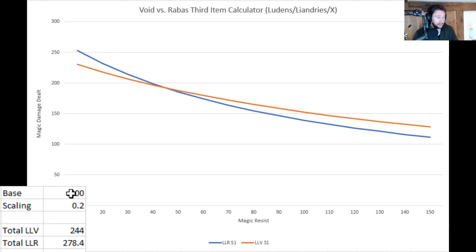The base damage here is 200 — we've got to take into account any base damage that comes from the ability. Then we take into account the scaling, which is that little blue number in brackets next to the ability, usually something like 65% or 40%. Right now it's set to 20%, so 0.2 is the decimal version. It's going to give you the total flat damage in the Luden's, Liandry's, Void Staff build and the Luden's, Liandry's, Rabadon's build — the LLV damage and the LLR damage.